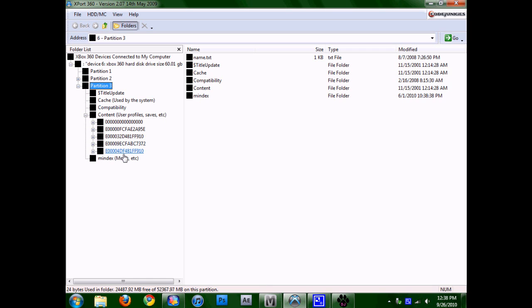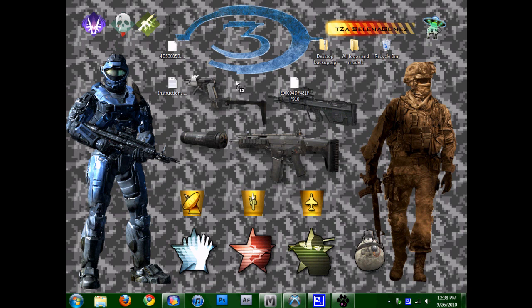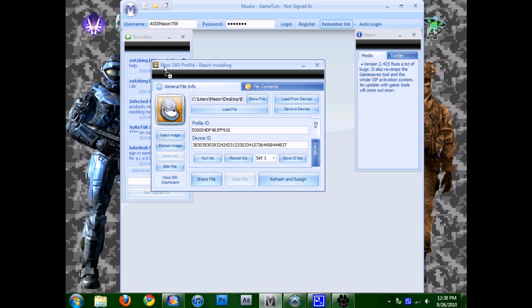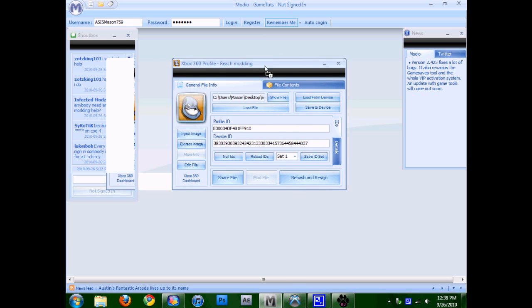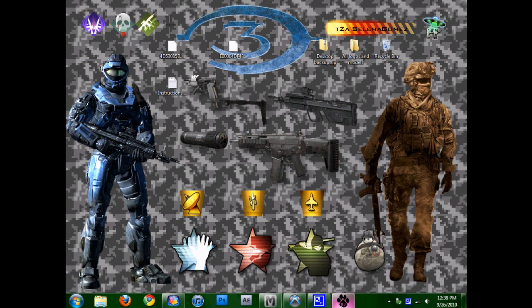Find the profile that you just made — I know mine is the bottom one. If you're not sure, drag your profile to your desktop, then drag it into Modio and it'll say it right above it. It'll say 'Xbox 360 Profile Reach Modding' — that's the one I made for this tutorial — so I know that's the right one. You can just exit out of that.